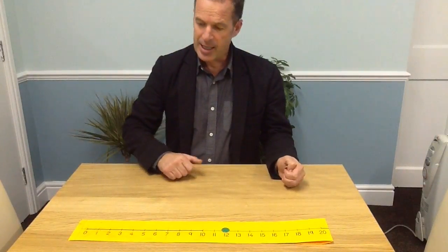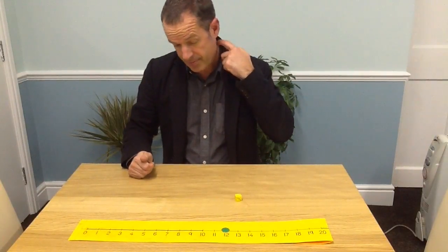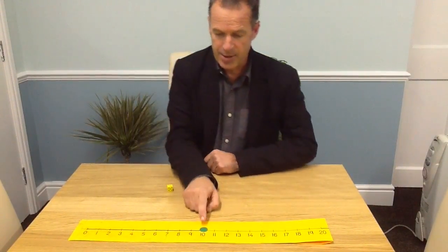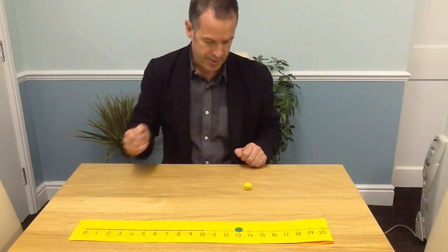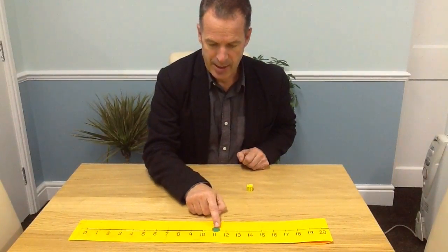The second person's go is to take away. We roll a 2 as well, so 12 take away 2 is 10. First person's go — adding — rolls a 3. So 10 add 3 is 13. Take away person's turn: rolls a 2, so 13 take away 2 is 11.